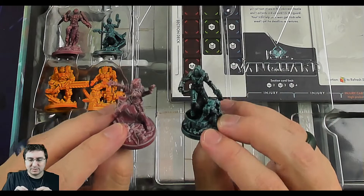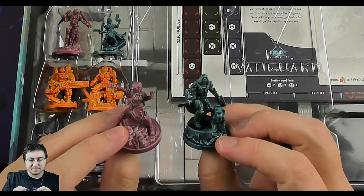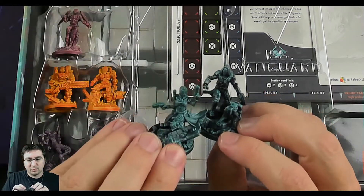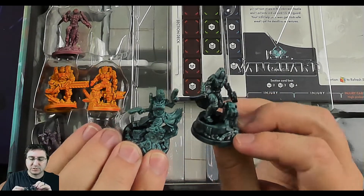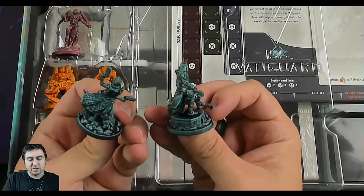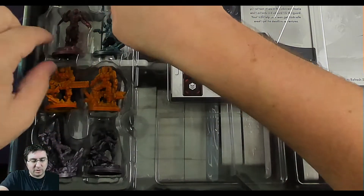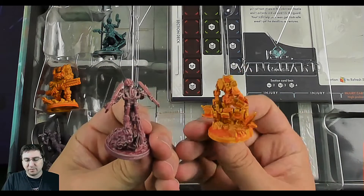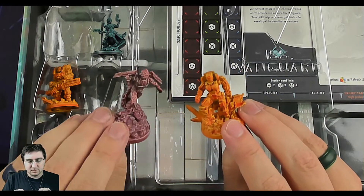We have some different units that we can bring out. I'm guessing you'll just choose one to represent your character on the map, and then they're color coordinated for the different groups.